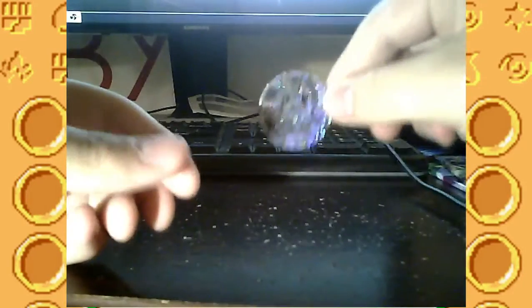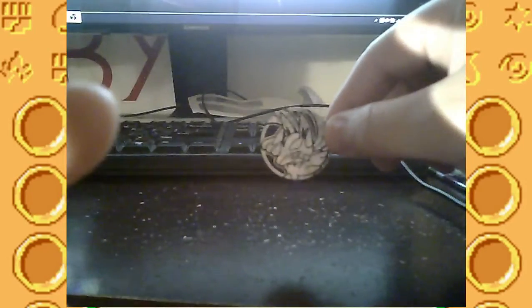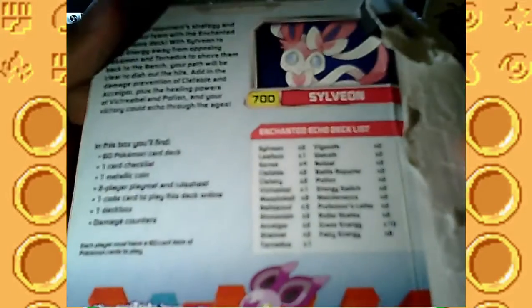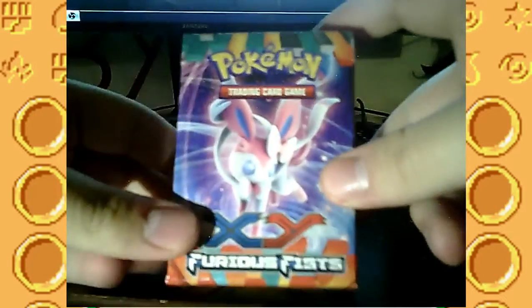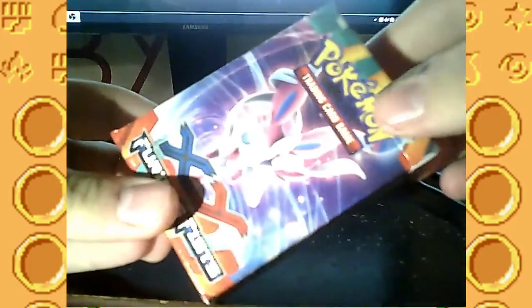Got the Lucario flip coin. I'm not sure if this was actually in here, I don't remember. Did this come in this? Yeah, metallic coin — alright, so that was in here. And now the good part. Here's the deck box that it came with. I will eventually replace it because it's, you know, cardboard.